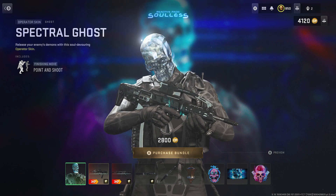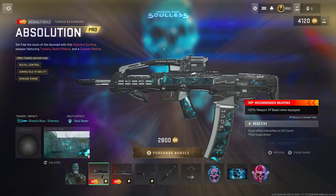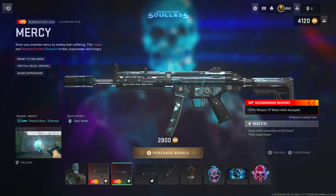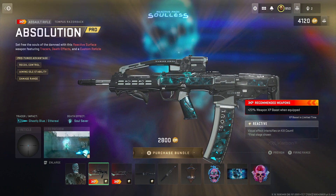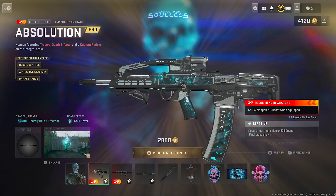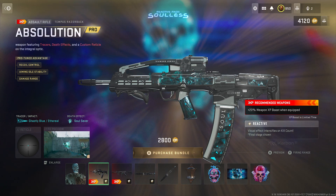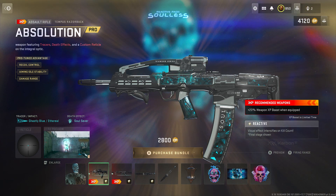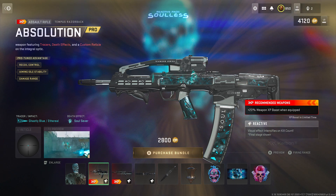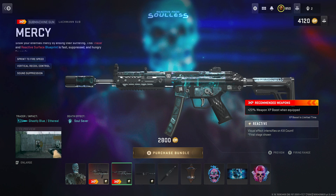Let's check out the blueprints and weapons — we got an AR blueprint, a submachine gun blueprint, and a knife blueprint. The first AR is called Absolution for the Tempest Razor. It's only pro-tuned, so not fully reactive on the AR itself, but the weapon skin has a reactive look to it. Both weapons come with a tracer and impact effect of Ghastly Blue and Ethereal 30, and a death effect called Soul Sever. The second weapon is called Mercy for the Lockman Sub, which is the MP5.